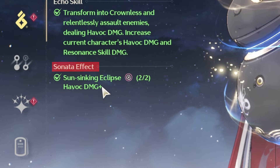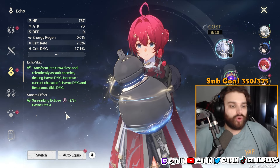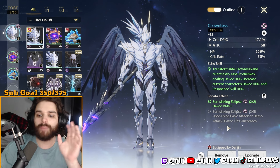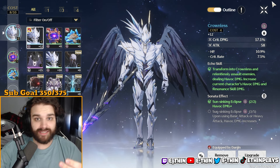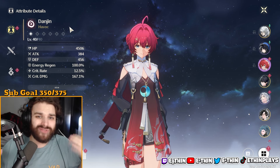Underneath the echo skill is the sonata effect, which are essentially set bonuses — similar to Genshin Impact players' artifact sets. Right now I only have three havoc echoes equipped, so I only see the two-piece set bonus, which gives more havoc damage. The full five-piece set is called Sun Sinking Eclipse, and upon basic attack or heavy attack, havoc damage increases — amazing for a havoc character like Danjin.